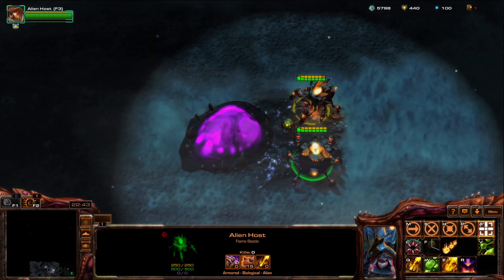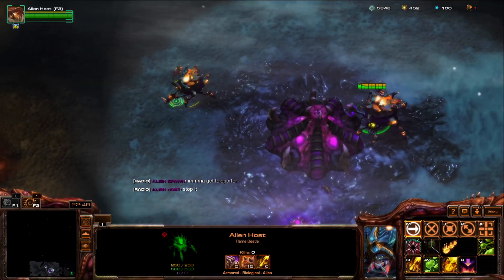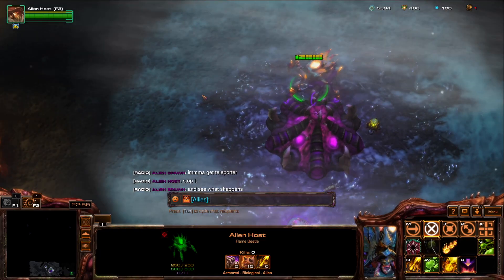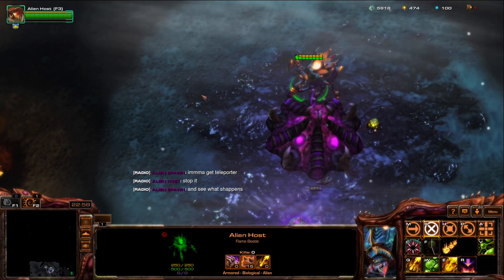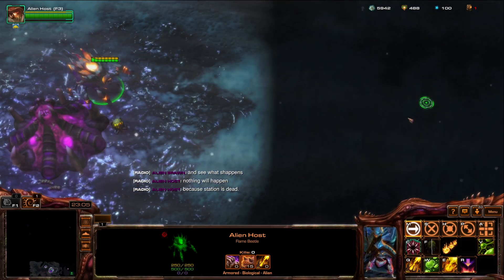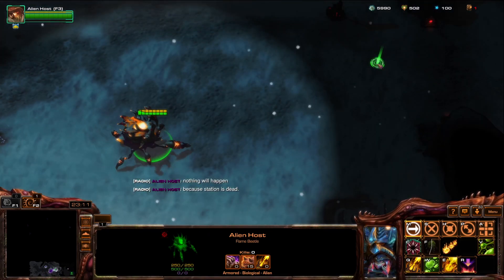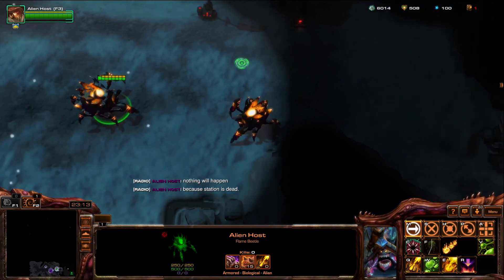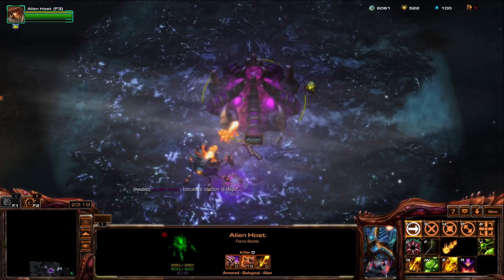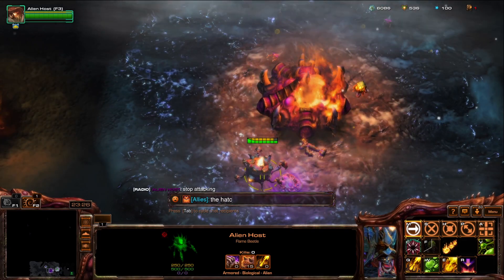Yo, it's a mess. You gotta re... stop it. Okay. Nothing will happen cause station is dead. To put it very simply: when station is dead, you can't use warp pad. Come on, stop attacking the hatchery.